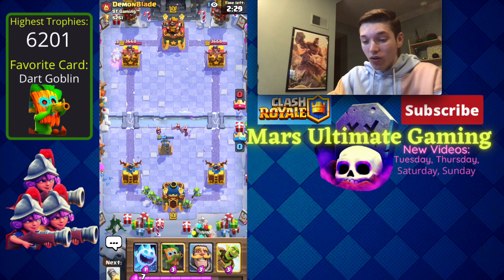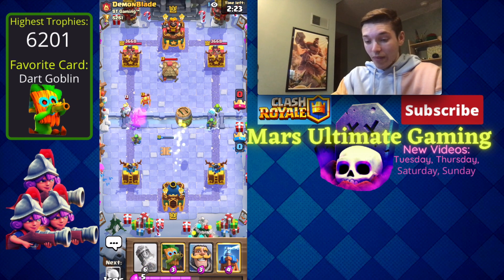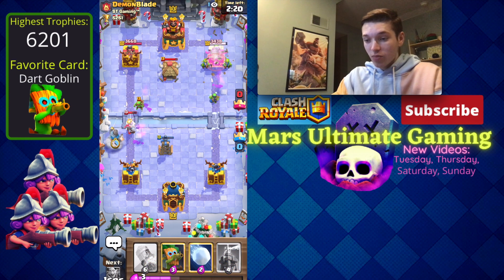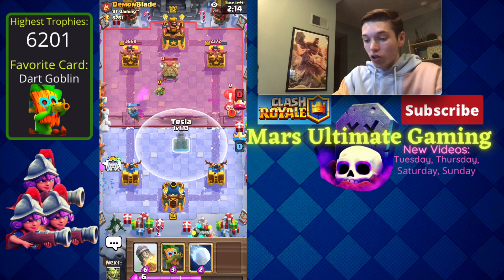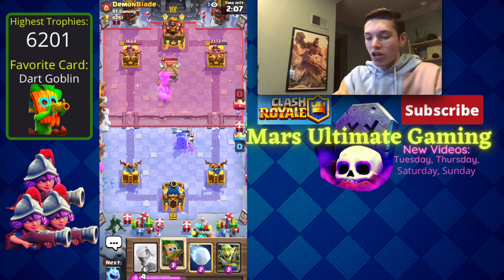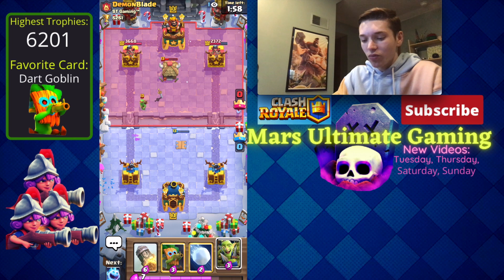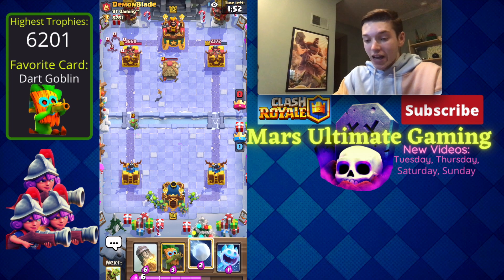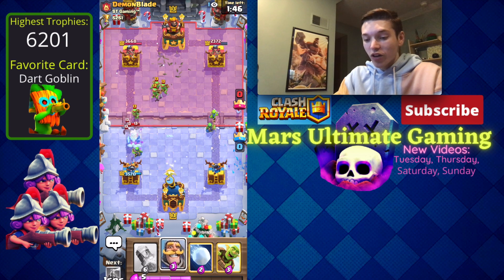Skeleton barrel with bats usually means clone, but this guy has a royal ghost, so I'm not thinking he has clone. He's going to have a goblin hut — this could be a little rough. We are able to get some great damage on the right already, taking about a third of his tower. The tesla placement wasn't good because it was one tile to the right and his goblin hut is on the left. I should have snowballed the skeleton barrel — now the tesla is gone.